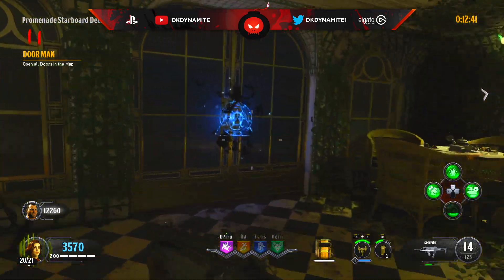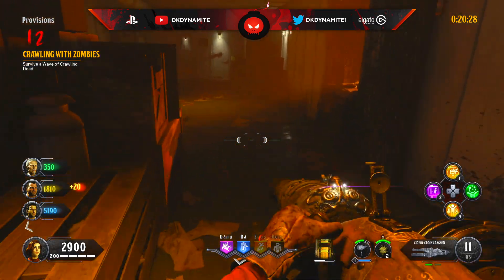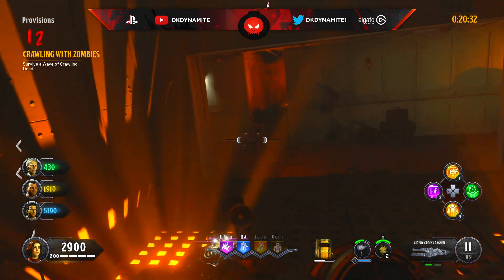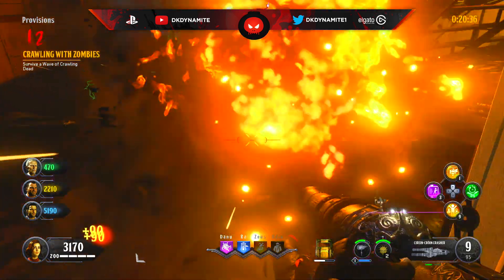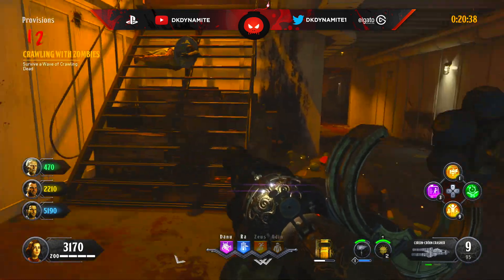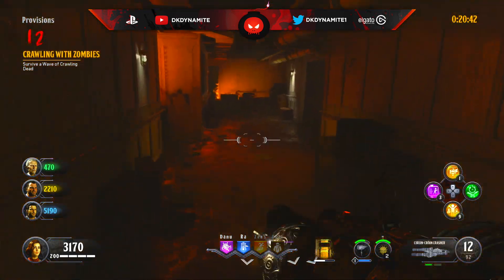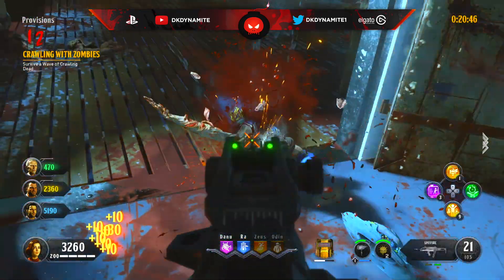Moving on to round number 12: survive a wave of crawling zombies. If you're trying to speed run this, it's obviously a good idea to use nukes to clear the round very quickly. Or you can all sit in one spot in a co-op game and wait for them all to come to you. On solo you can easily pick them all off — they aren't too hard. They might spawn in a little bit slow, but as you start killing them they'll pour in pretty fast.